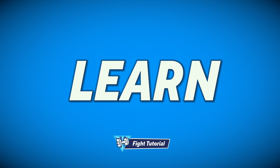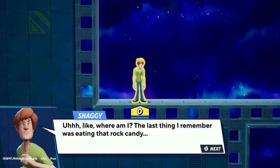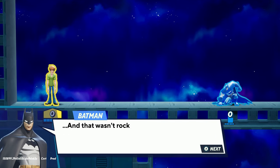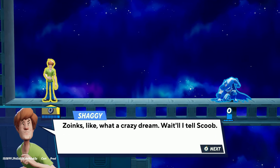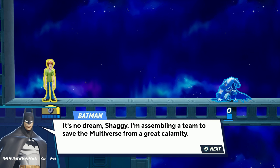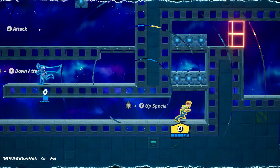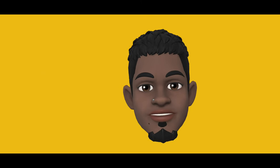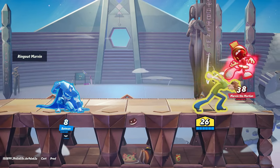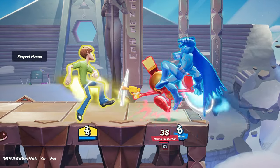Let's start with a very loony tutorial where you learn all the basics. We start with Shaggy — he talks about some rock candy he found, I think he ate it. Don't eat random rock candy, folks. Anyway, this is where you meet Batman. He takes you to training where you start to learn different light attacks, heavy attacks, dodge specials, and how to maneuver on the stage.